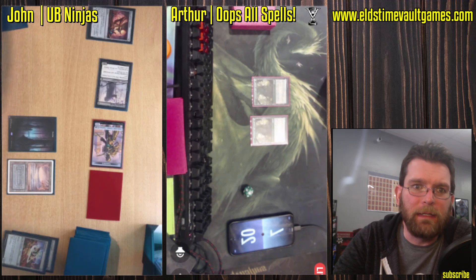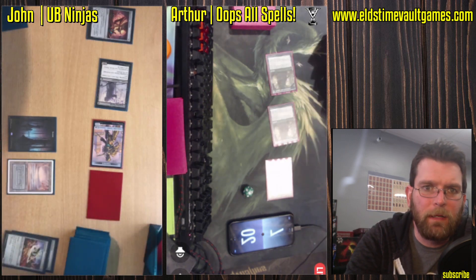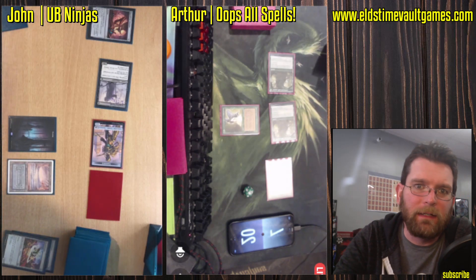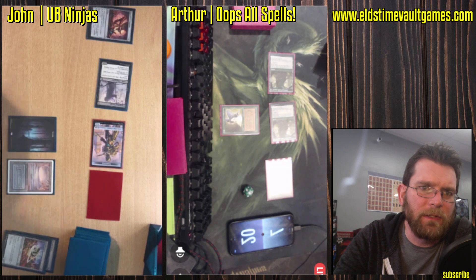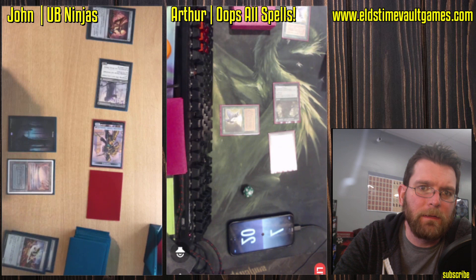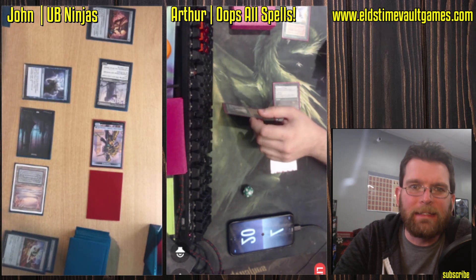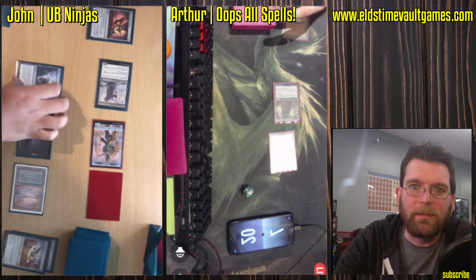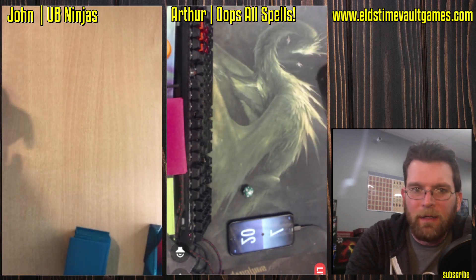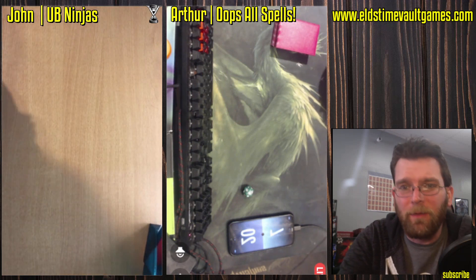And it looks like it's gonna be lethal here, unless Arthur combos off. Let's see what he can do. A land tapped and an Elvish Spirit Guide — gonna soak up a little bit of damage, but it'll keep him alive for a turn. Daze — dazing an Elvish Spirit Guide. What has this game come to? John taking that one down. Arthur essentially just stopping his mulliganing at five, but it really wasn't a good enough hand.